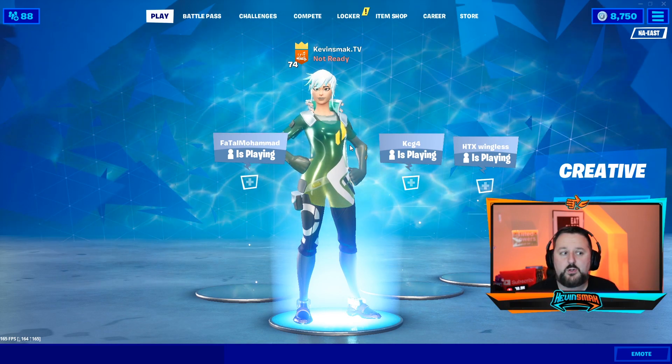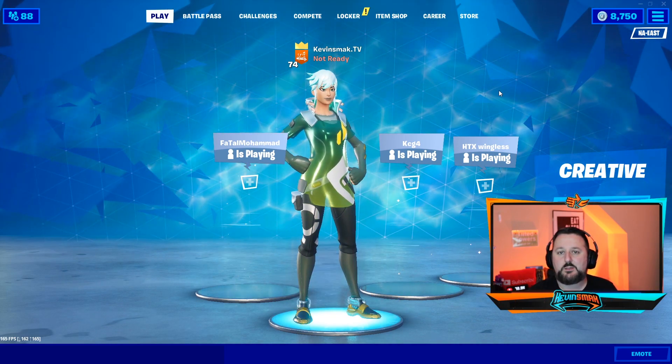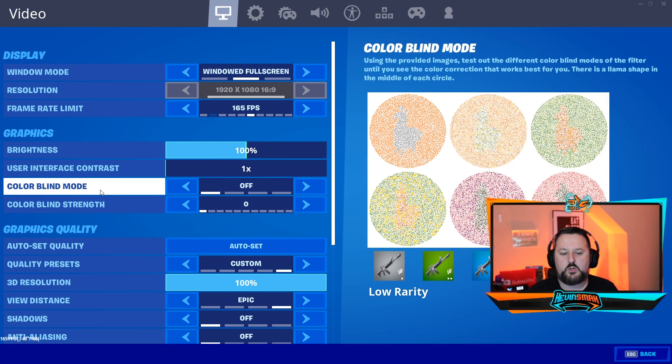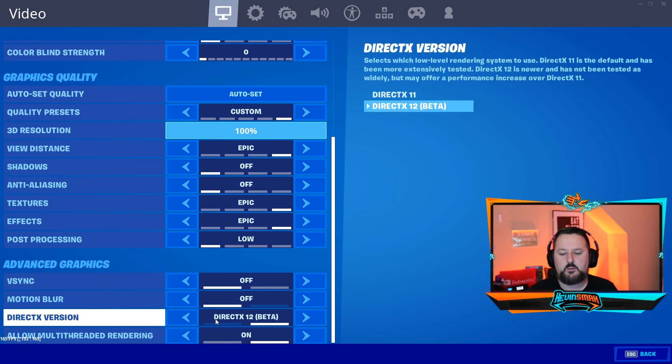Now we are back into Fortnite and everything looks good. Let's just make sure the setting stayed — we'll go back and check it here. And it is set to DirectX 12 beta. So now we'll be running on DirectX 12.